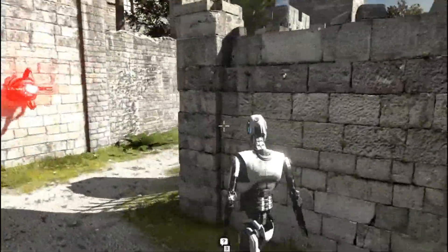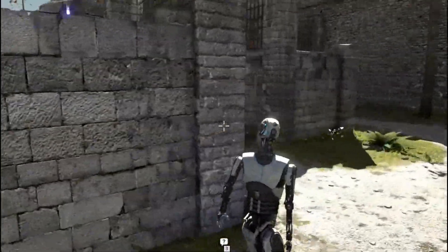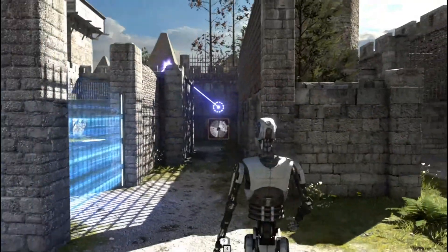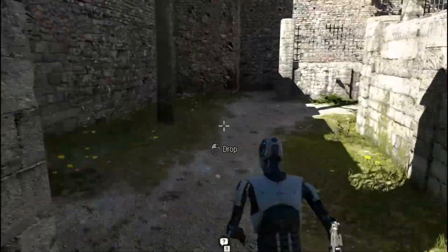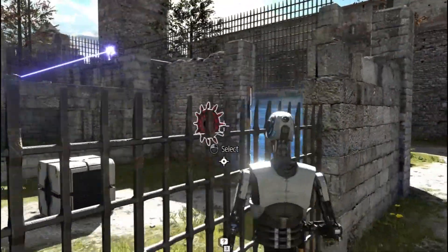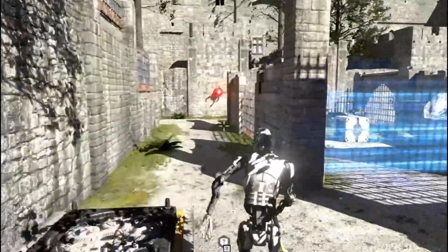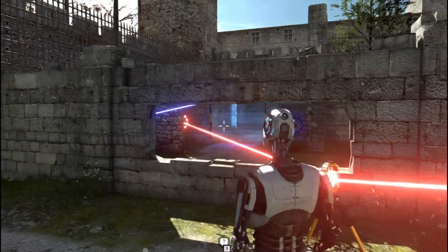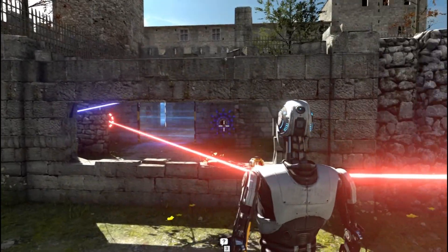We have a lot of setups here. The sigil is right here, and there is a source here. This fan is gonna prevent us from proceeding, so we need to disable it before we continue. There's a star right here, so we know at least the position of one of the stars.